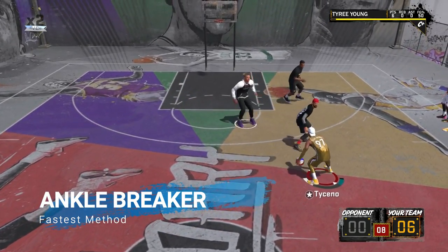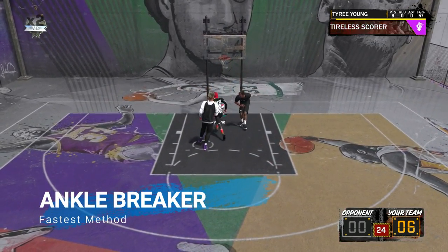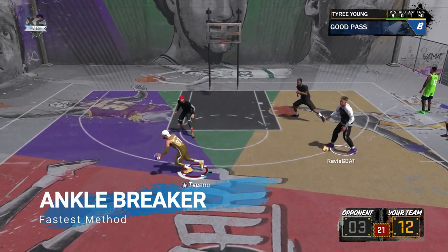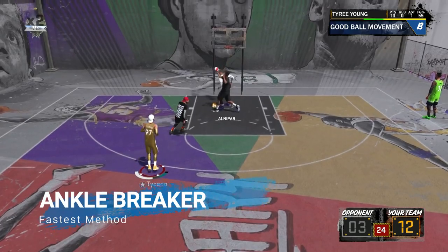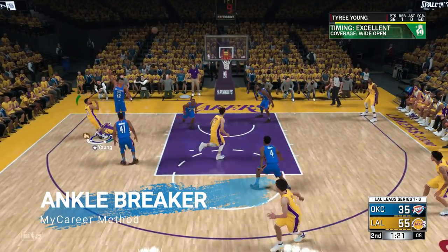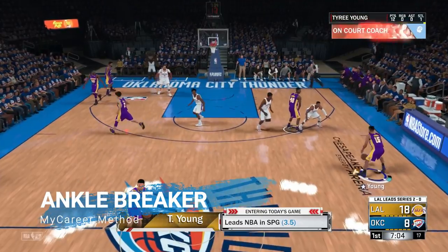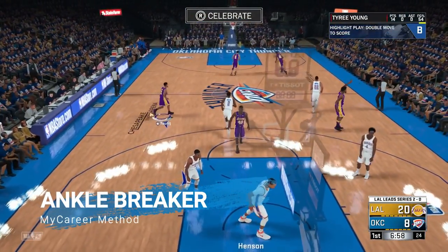Contrary to what some people think, you don't have to actually get ankle breakers to make progress on this badge. I know some people new to the game think you do, but you don't — all you have to do is double move to score. Just do two dribble moves, go somewhere mid-range, shoot the ball, easy — and it counts towards the badge. You can also drive to the hoop; you don't have to stop at mid-range. That's how to get Ankle Breakers at the park. For the MyCareer method, it's literally the same as the Difficult Shots MyCareer method: hold L1 to call a screen, fake the screen, but before you fake it chuck in two dribble moves — double move to score. That is how you get the Ankle Breaker in MyCareer. I recommend doing it in the park, but of course if you want to do it in MyCareer, go ahead.